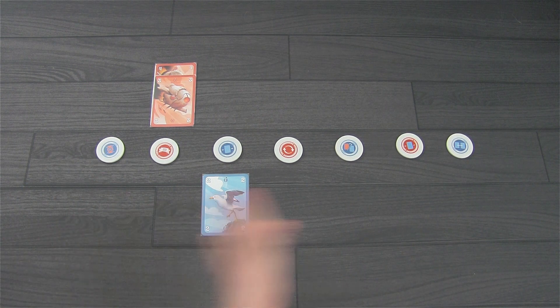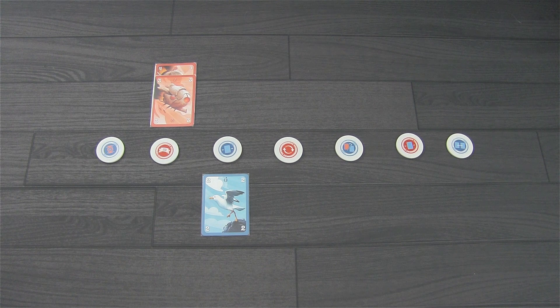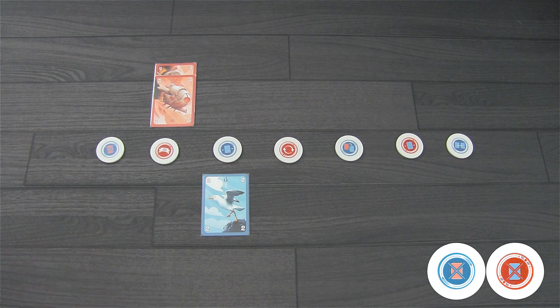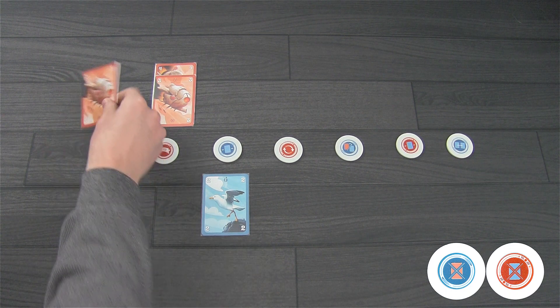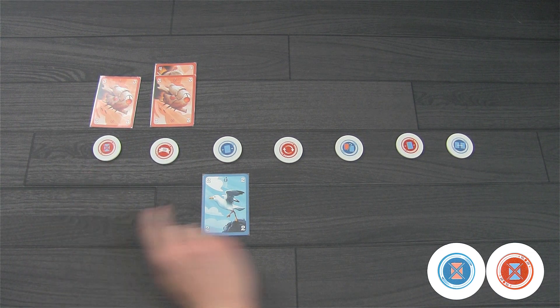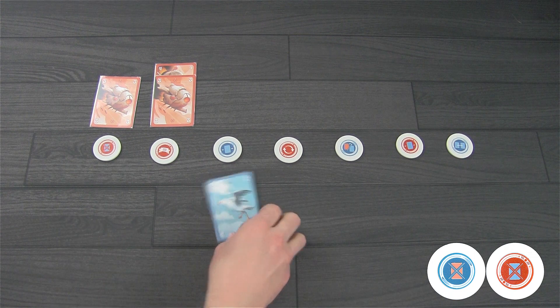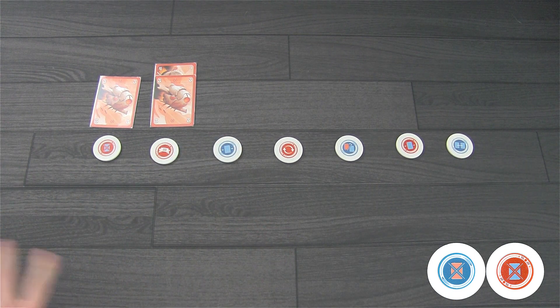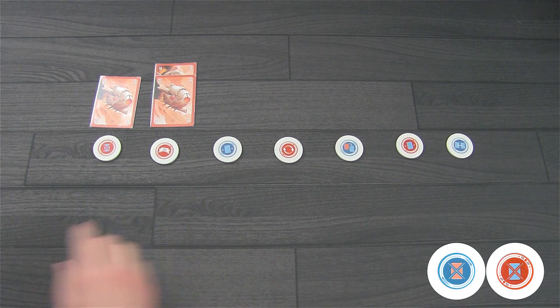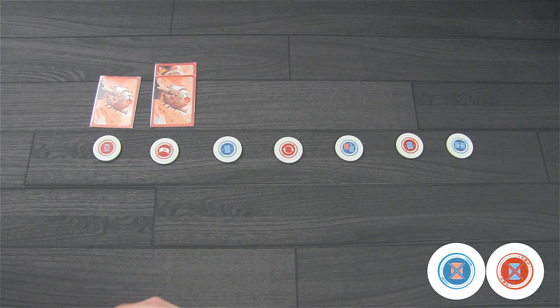Going over the outpost tokens, starting on the left: the first is 'destroy an opponent's card.' If the drone player plays a 3 — strength 3 to 0 — they flip the token and get to destroy any one opponent card, removing it from the game for this round only. At the end of the round, if the game isn't over, that card goes back into the seagull player's hand.